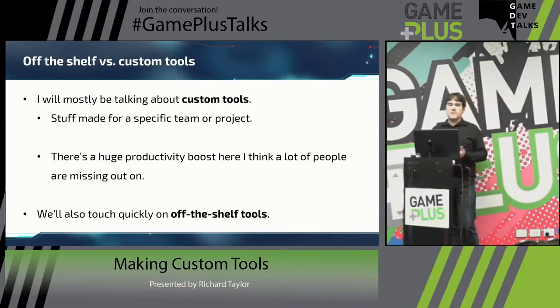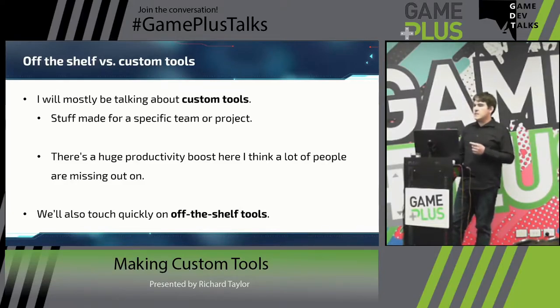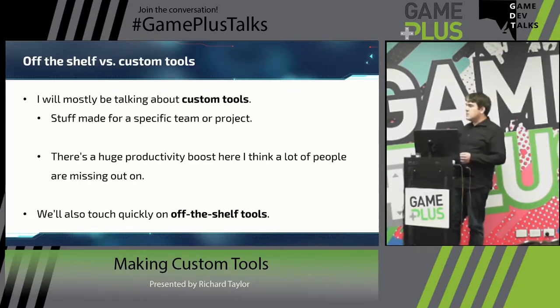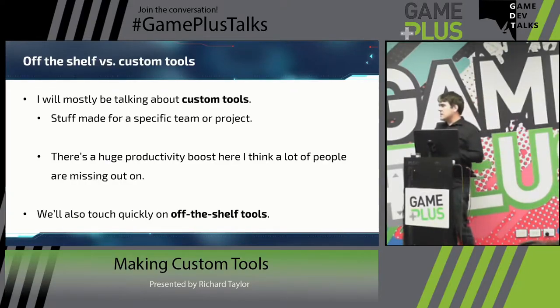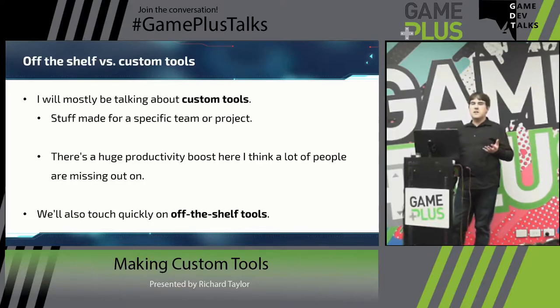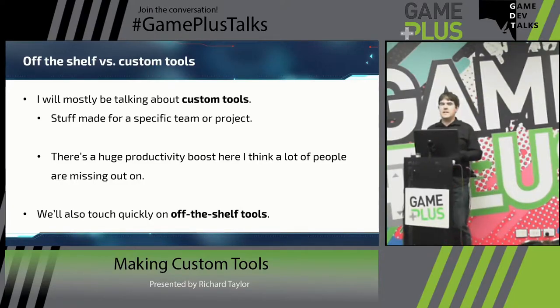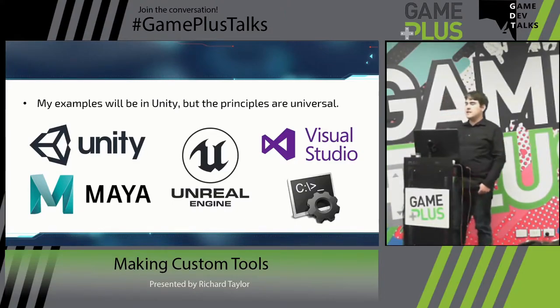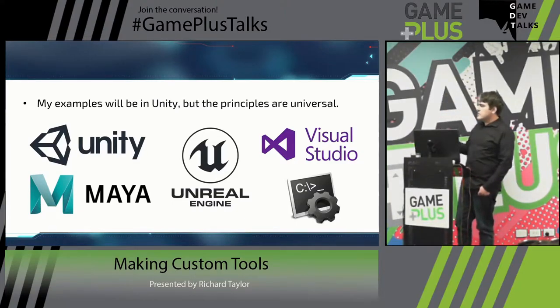I'm going to be talking about custom tools. Most of the time this stuff is either for a specific team, a specific project, or a specific problem you run into. There's a huge productivity boost here that a lot of people miss out on by thinking 'Unity doesn't do this thing so I can't get it done' - that's usually not correct. My examples are going to be done in Unity because we happen to be building our game in Unity, but the principles are universal - not just amongst different game engines.